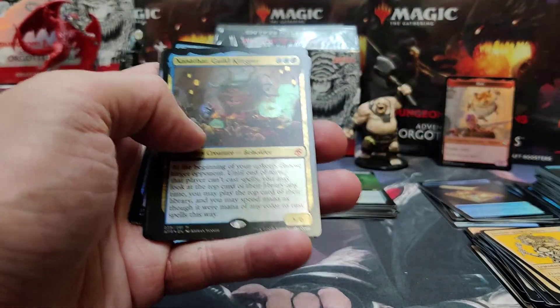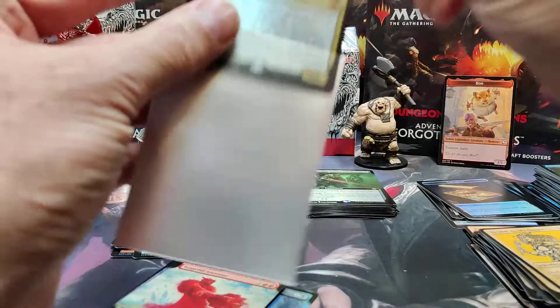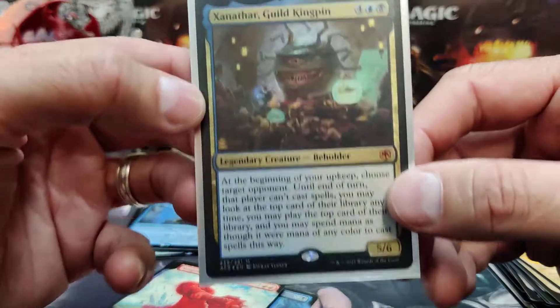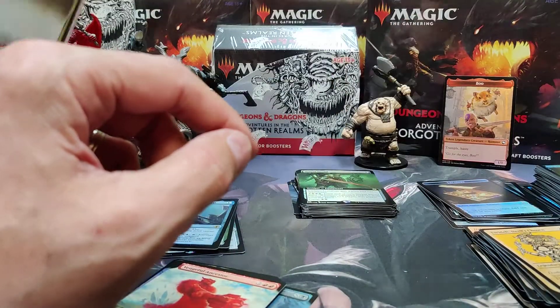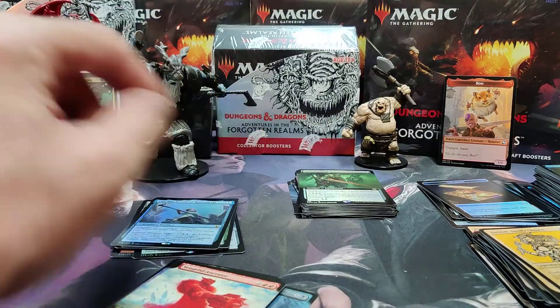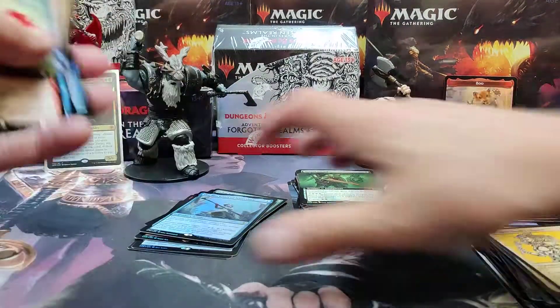There he is — finally! I'm going to sleeve him up. Xanathar in foil — nice, I haven't got him yet. I love Xanathar in D&D — fun character, fun monster to encounter.